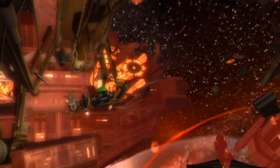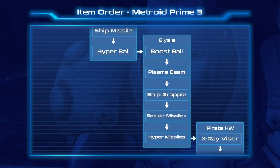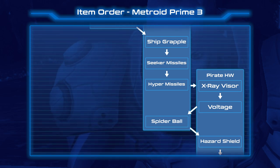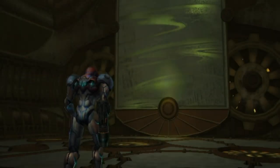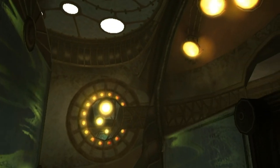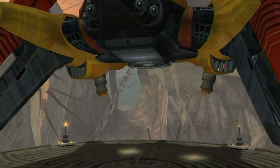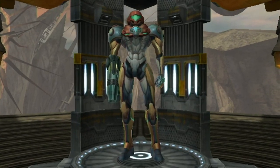Just like Prime 2, there are moments where you need to go back to other planets — you'll hit a dead end on Elysia, forcing a return to Bryo to get the screw attack, and you'll be stuck on the Pirate Homeworld if you don't return to Elysia to get the spider ball. Unlike Prime 2, the game does tell you to go back to previous planets. When you enter a wall-jump room, it says the item you need may reside on a world you previously visited, and when you get the grapple voltage, you're told there are hidden Chozo artifacts on Skytown. But while that's preferable to Prime 2's situation, is it really the best solution to just have some omnipotent voice tell you where to go?